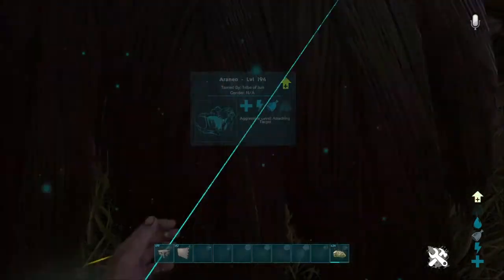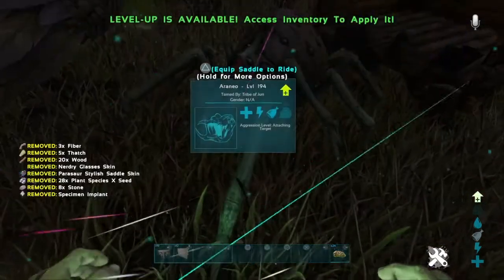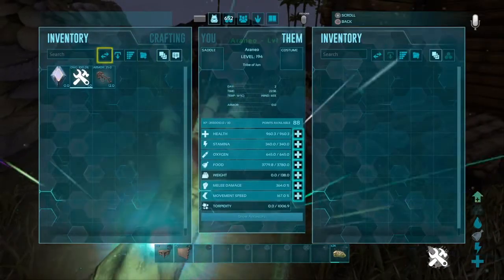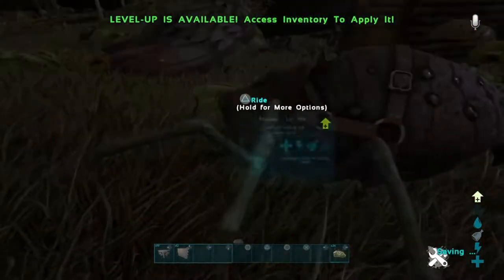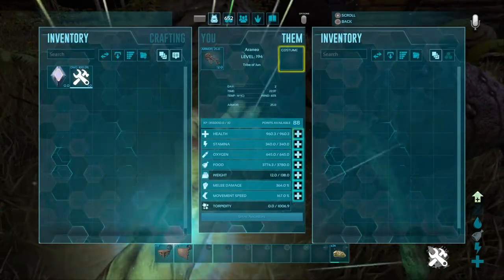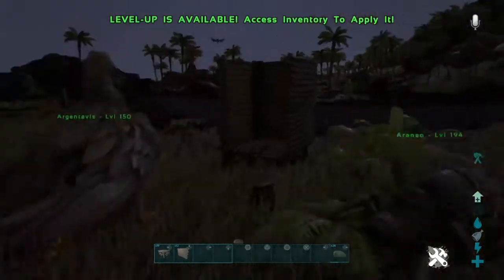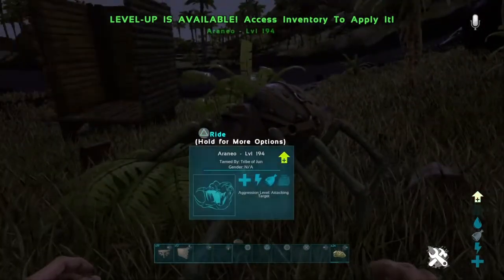These guys don't have the best stats, however I found a good reason to tame them. We got ourselves a spider — 194. I'll show you guys the stats overall. This was a 130. Not that much HP, nothing too fancy. They're pretty useless among the community, but I'm trying to kind of bring their name back and see if I can make them relevant again.